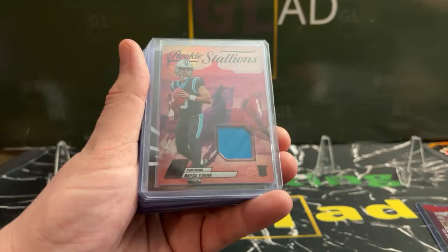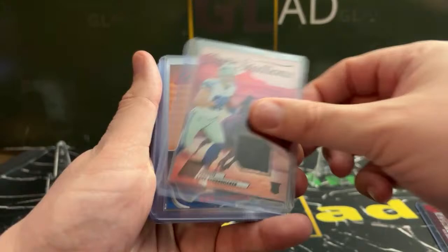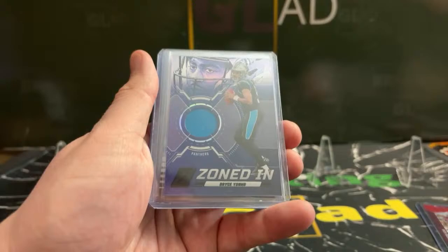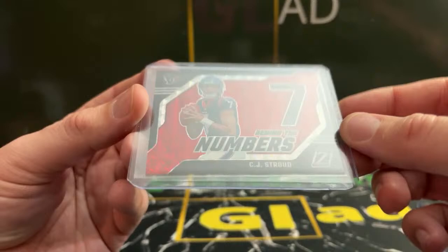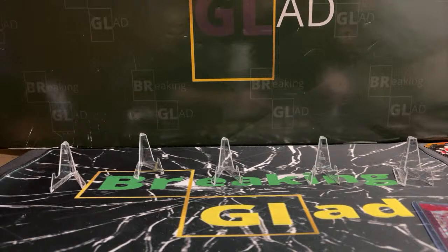Tiny Mahomes Z-Team, Tank Bigsby Stallion, Josh Allen, Austin Ekeler color guard, Bijan on the Pacific, Luke Schoonmaker Stallion, LaPorta red zone, Zoned In Cooper Cup, Hendon Hooker on the A-to-Z, Chase Brown Rookie Stallions, Bryce Young Zoned In, Puka on the Zeal of Approval, another Bijan. That's pretty cool. Nothing numbered tonight, which is weird — usually you get a decent amount. Maybe in the next break we'll find some.